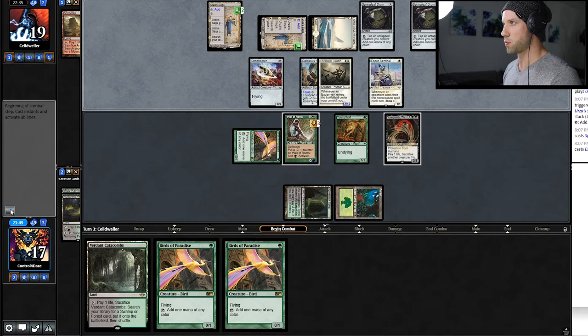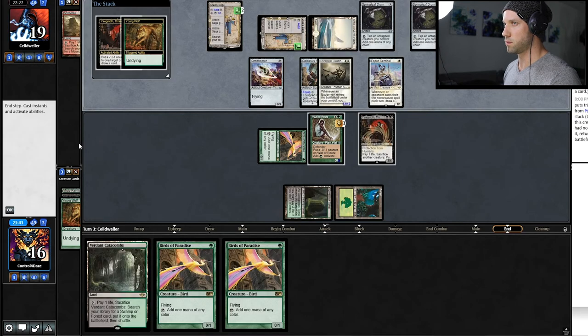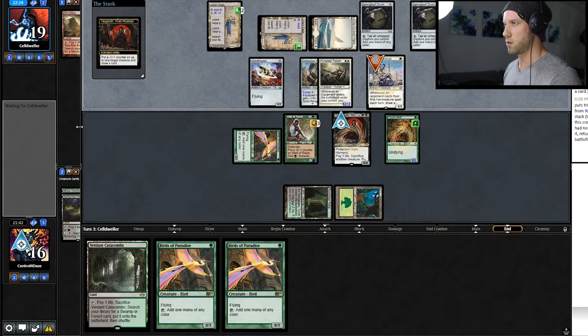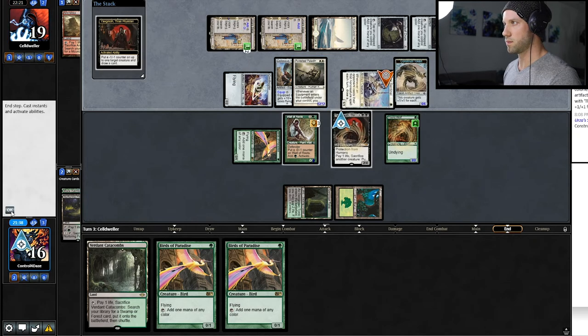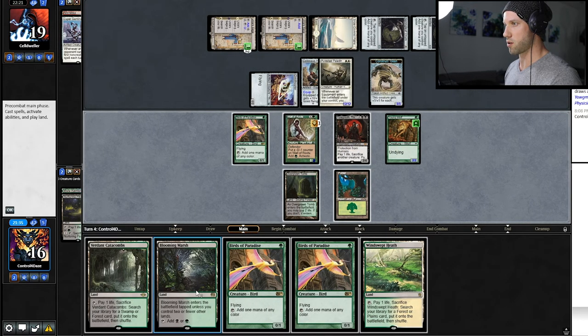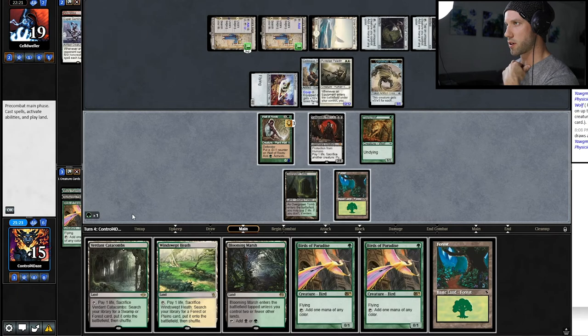So he's building out his board presence a little bit more. He has the ability to make a token, and I'm gonna make him commit to that. Now if he has the sixth, he's in trouble. The construct is fairly large. Another fetch land gives us another shot off of our Yawgmoth. I think I'm gonna add green here and start with this.